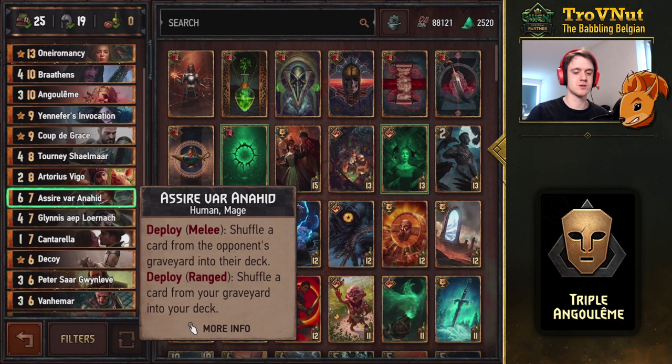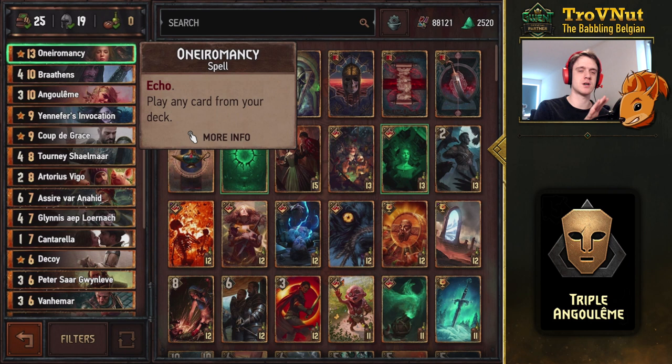For the third play, we have Assire — her ability lets you shuffle a card from your graveyard back into your deck. If Angoulême has been destroyed or played in round one and is lying in the graveyard, you put her back in the deck and play her again using Oneromancy. All these tools also let you play any key card in this deck three times, which is very interesting.